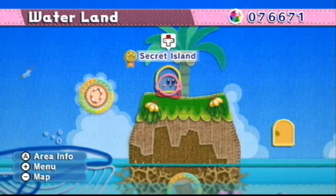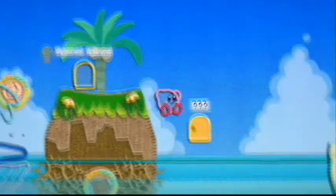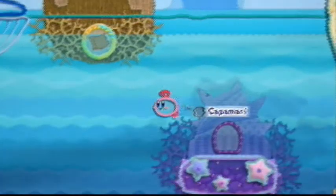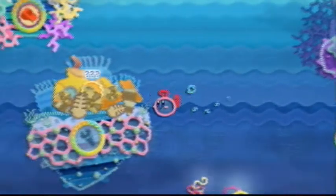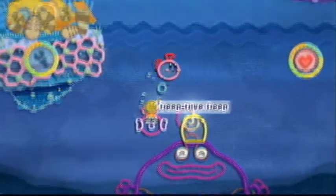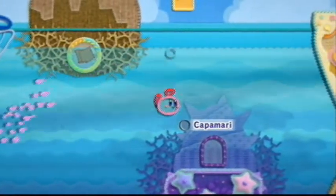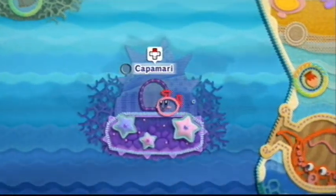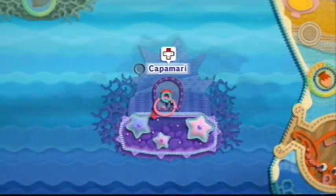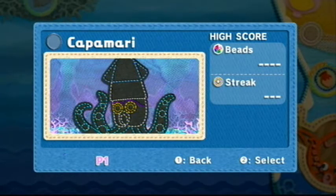Hey everybody, welcome back to more Kirby's Epic Yarn on Blind Dash in 07. Last time we completed the Deep Dive Deep level, now we're going to go to Kabamari, who's the boss of this world, Waterlands. He's a squid.